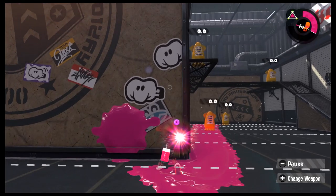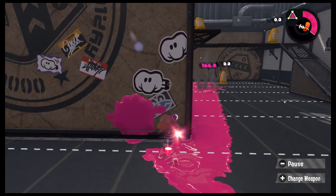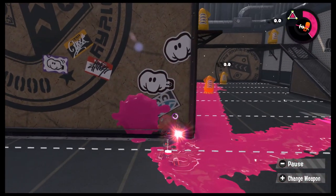General charger tips: charge behind a wall, then step to the right and shoot. Don't let people see you lazy or you can surprise them. That's it.